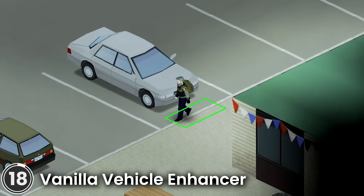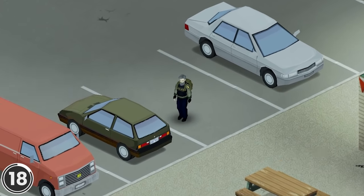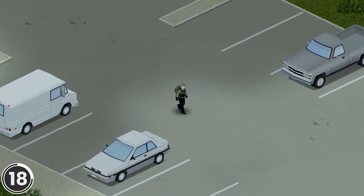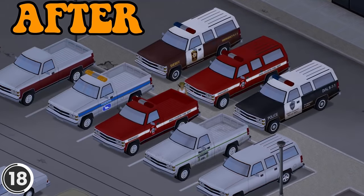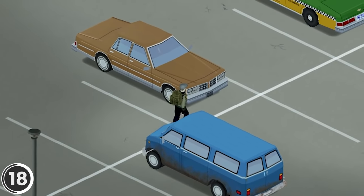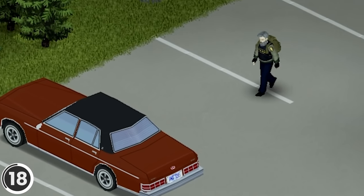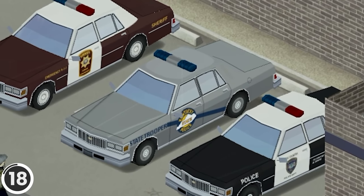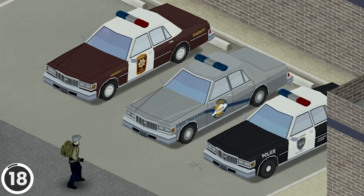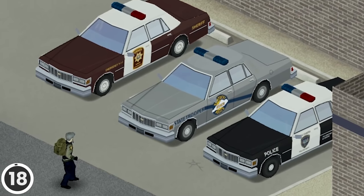Vanilla Vehicle Enhancer. This mod revamps the look of some of the vanilla vehicles in the game. It replaces the textures for the full-size sedan, wagon, taxi, police car and the pickup truck. There are over 200 skins based on real-world vehicles. It includes new wheels as well as textures for the wrecked and burnt versions. There are three different types of police cars: a standard police car, a sheriff's car and a state trooper car.